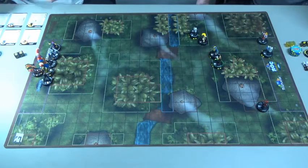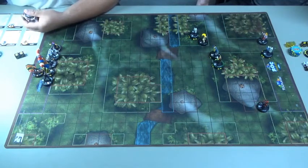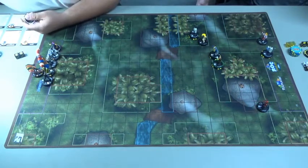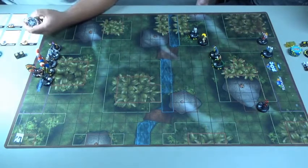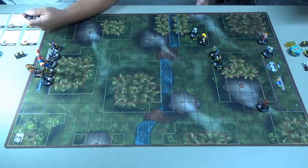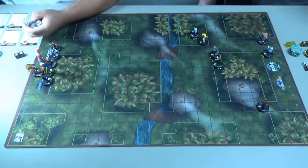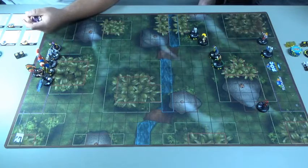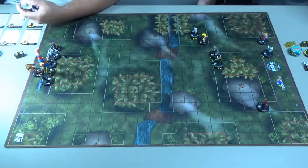Alright, it's my turn. Baron Zemo — one of the reasons I said he was a must-have. His trait: other friendly characters with the Masters of Evil or Thunderbolts keyword can use sidestep and modify attack values plus one. So just while he's on the board, my whole team gets plus one attack and sidestep. That is very nice.